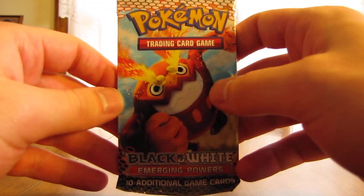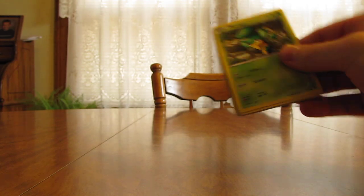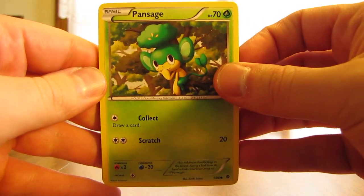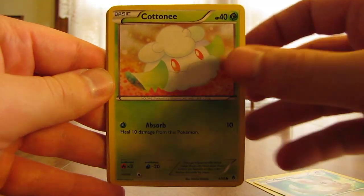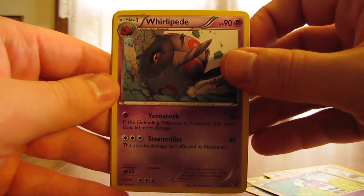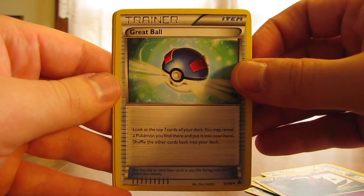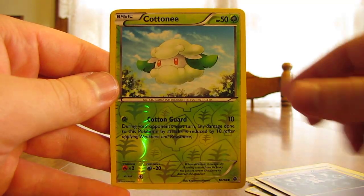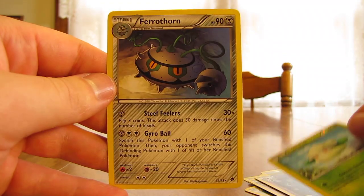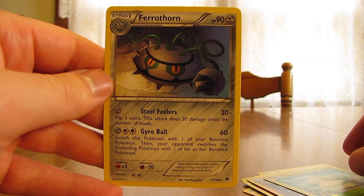Next pack here, Emerging Powers. Start it off with Pan Sage, Mincino, Cottonee, Pidove, Gothita, Whirlipede, Great Ball, Gothorita, Cottonee Reverse which is just a common, and then the rare — Ferrothorn. So two packs and two regular rares.